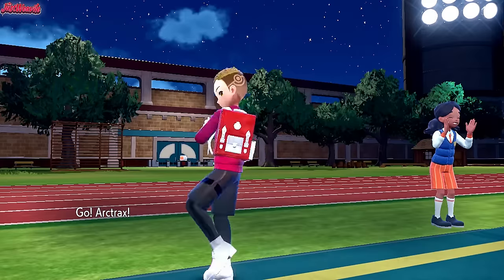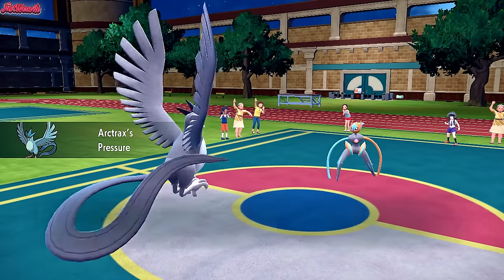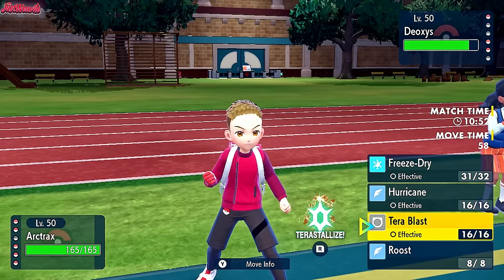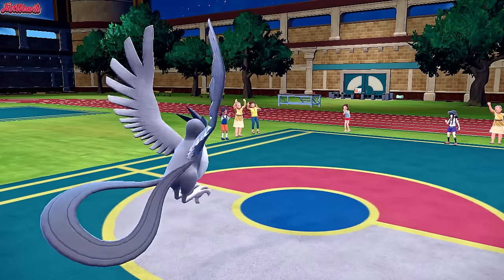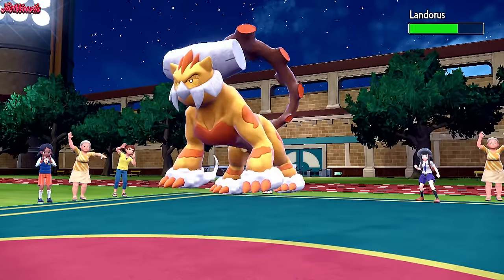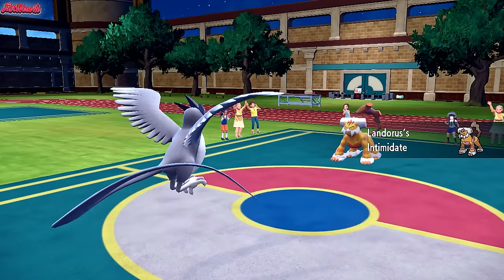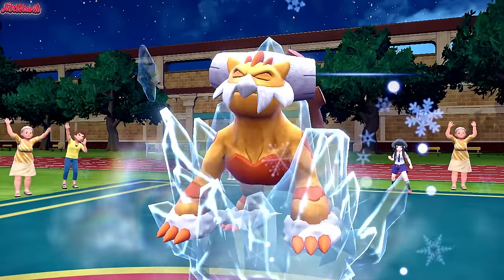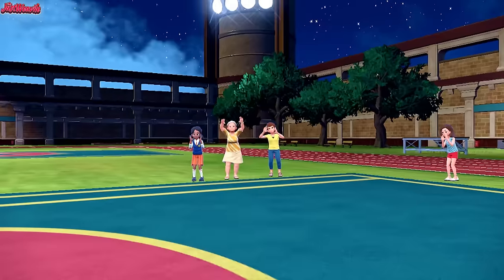I think Articuno can definitely take a hit or two — let's go Articuno. We exert pressure. I don't know what they're going to go for, so let's just go for Freeze Dry. They withdraw Deoxys and go directly into Landorus — interesting. Landorus comes through. We go for Freeze Dry on Landorus — they get Intimidate, which doesn't matter. Freeze Dry takes out Landorus, no problem. So Landorus goes down — absolutely amazing.